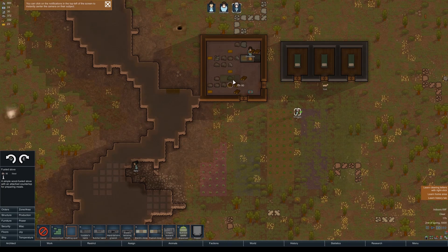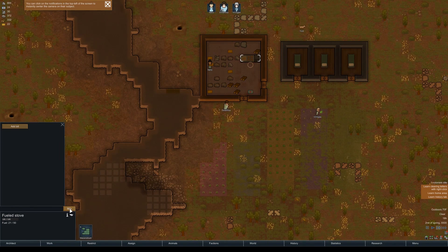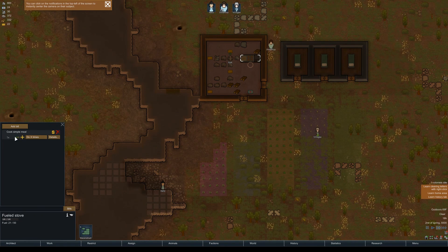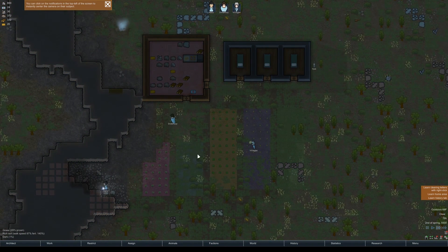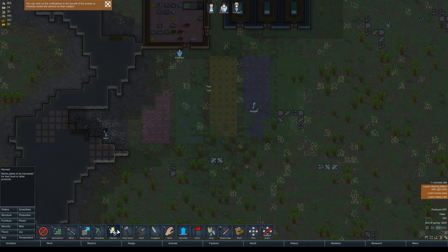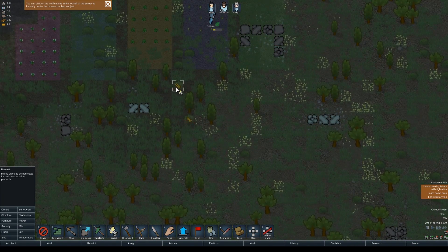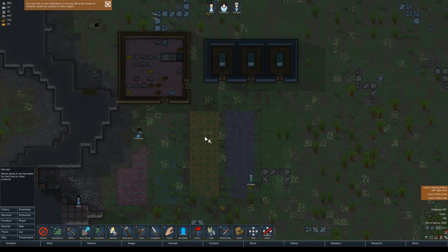There's also refrigeration to store food, but that requires power and that's a whole other tutorial. Notice the fuel stove over here — when you click on it, go to Bills and add a bill. You can say 'Cook a Simple Meal' a set number of times, or — the way I like to do it — cook meals until you have a certain amount, like 12. Whoever your cook is will use whatever materials are available once crops are harvested or berries are found in bushes.